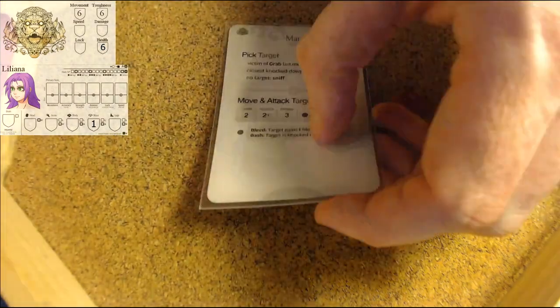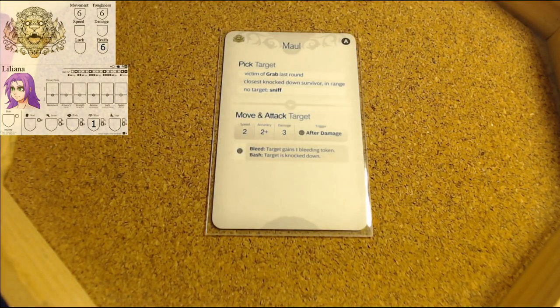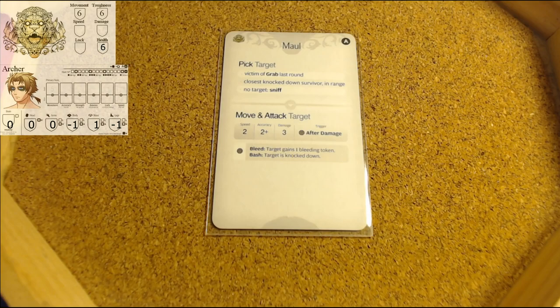We draw the top card of the AI: Maul. This is really bad - I've played this game enough, Maul is really bad for us right now. Victim of grab - there was no victim of grab last round. However, there is the closest knocked down survivor in range, which is right in front of him. That is who he will attack. Speed two - Archer is probably about to die.